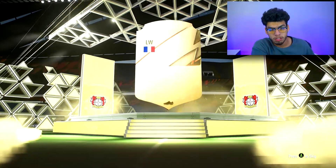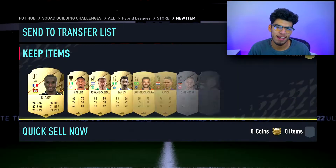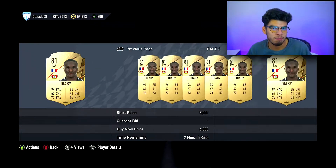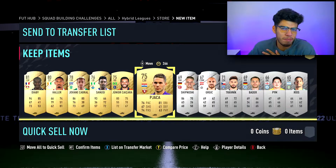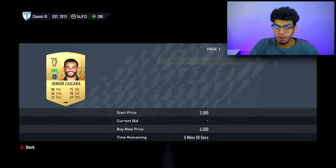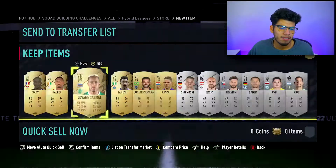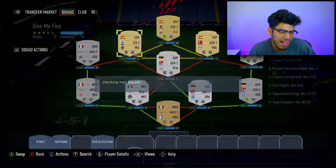I want to show you guys how I have made so many coins. I've played about 10 hours of early access and I've really barely put any time into the game because I've been so busy with work and school. But I've been putting my time into the SBCs, and I made 150k in about 10 hours just chilling and not really doing much. I'm going to show you guys how.